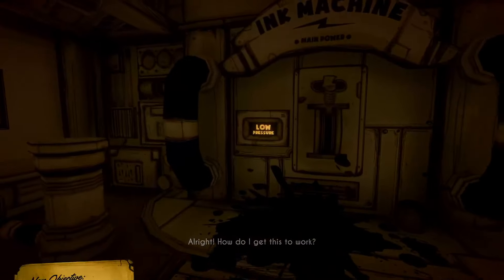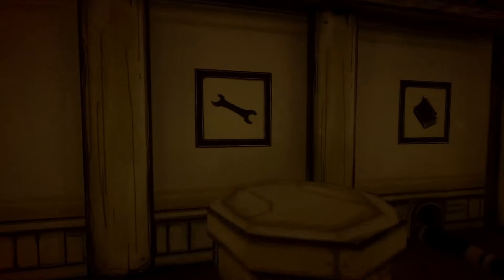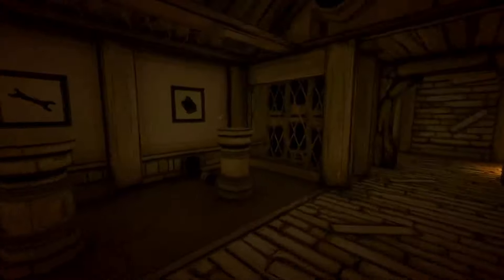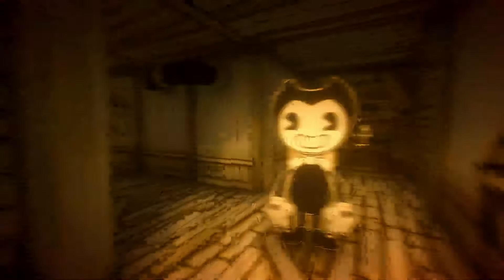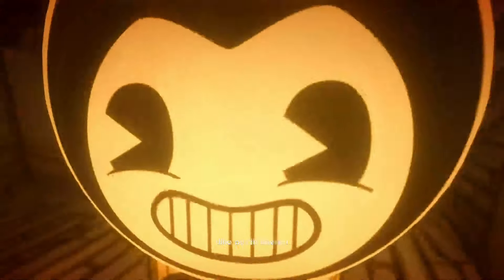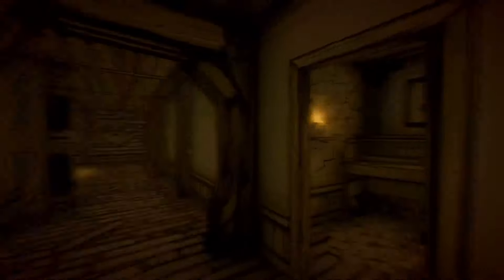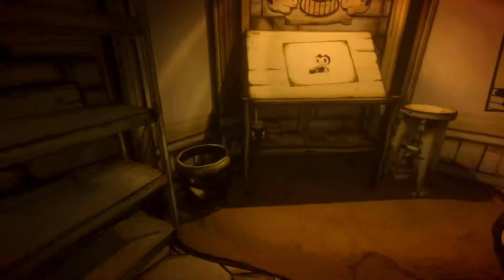Here we go — here's the ink machine. Look at this. Alright, how do I get this to work? Locate and place the objects. So we need a wheel, the wrench — we know where the wrench is — a book, a Bendy plush, music, and an ink vial. Did you guys hear my scream? That scared me. We got the wrench — put the wrench down. Boom. Oh, Bendy plush — we got our Bendy. That's a book, in the ink machine room. There's the cog. We need one more. Right there — okay, that's all of them.